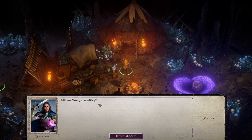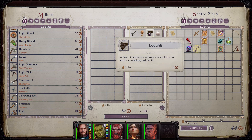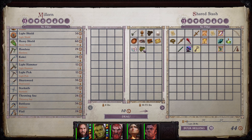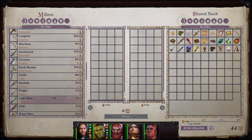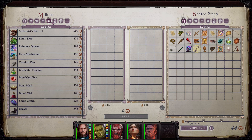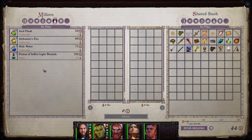I want to trade. Now you're talking. So we can equip ourselves a bit, though we don't have a lot of money to do so. He doesn't buy this for anything. He buys that for four. He buys these for twenty a piece. I don't know if I'll need those later or not.